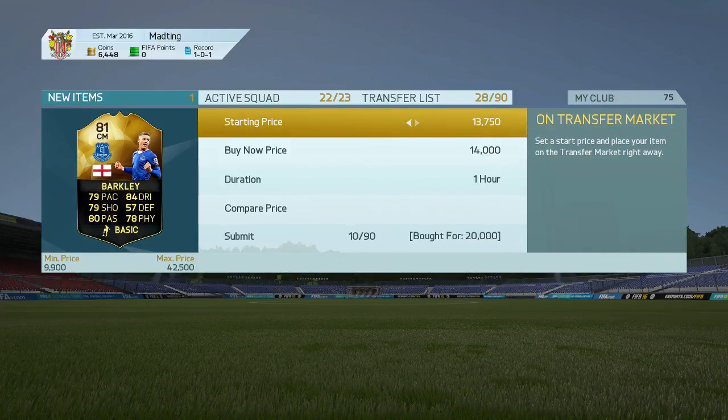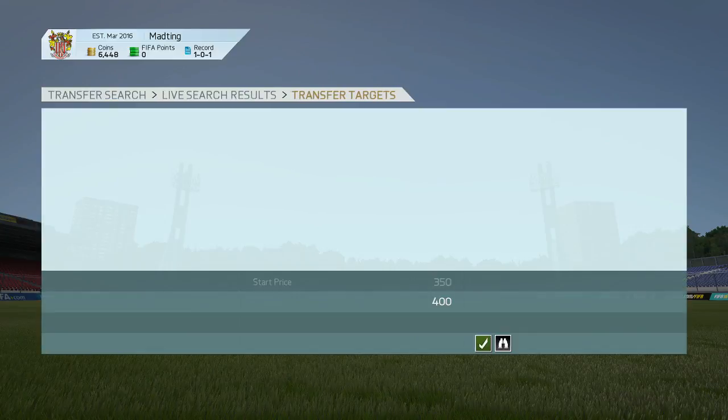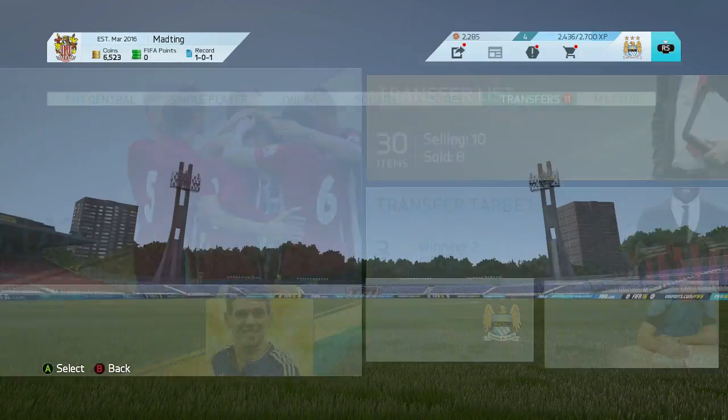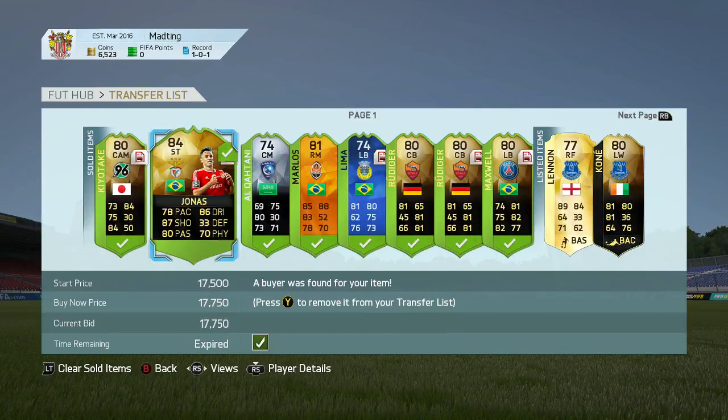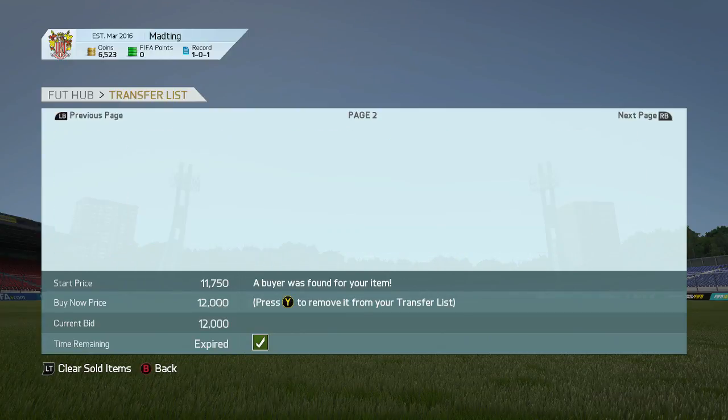I'll have a video on what I was doing for the next TOTS. The Barclay TOTS card we got for 22k and listed for 23,750 — a pretty nice deal. Coming back, eight things have sold: finally got rid of that Japanese player, both Rudigers sold, and Maxwell sold.